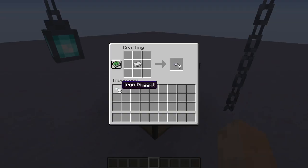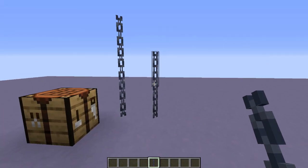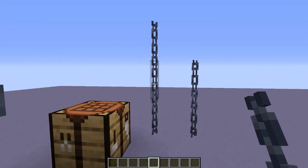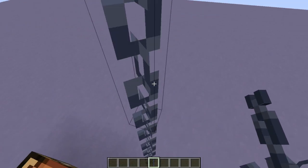The crafting recipe is pretty easy and cheap — just iron nuggets and iron ingots. Look at those chains. But this Datapack adds a second functionality to these already awesome decorative chains: it makes them climbable. Climbable chains.